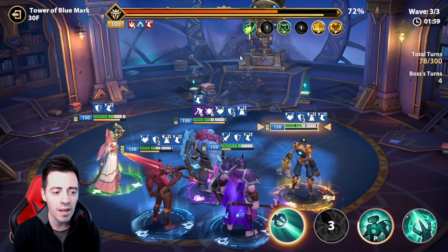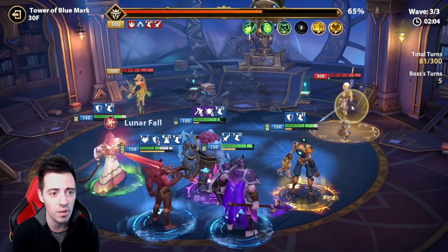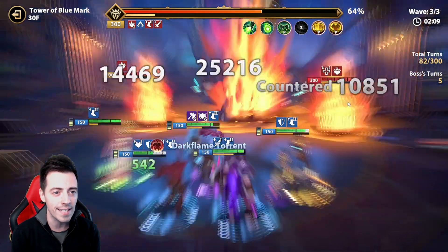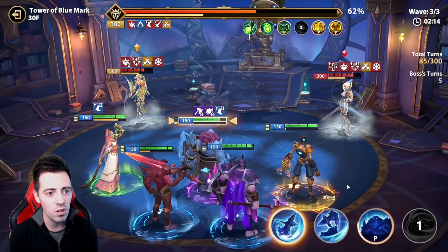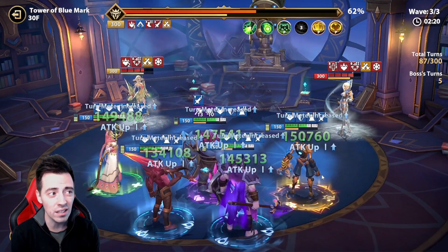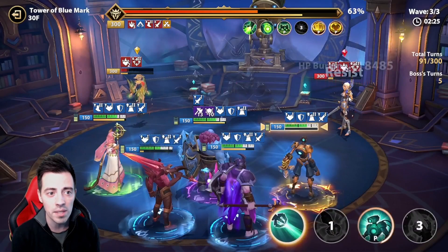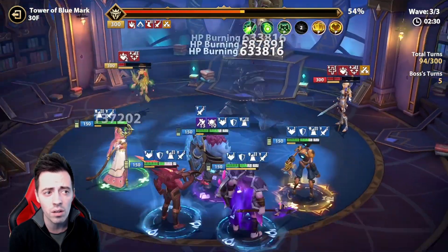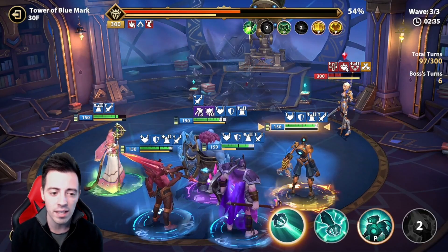I can lower the boss's speed one more time. The goal now is to apply a ton of HP burnings before he revives the enemies. I want to kill both adds really fast — I use the AoE, increase damage in AoE, freeze the adds. The boss is still under slow status, so I can kill enemies fast and the boss still has all his cooldowns. Catherine and Serena are dead.